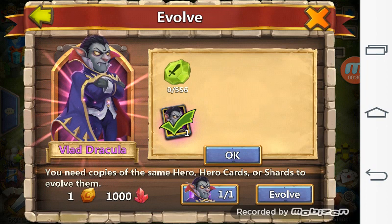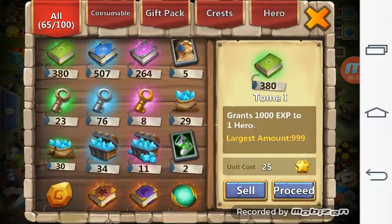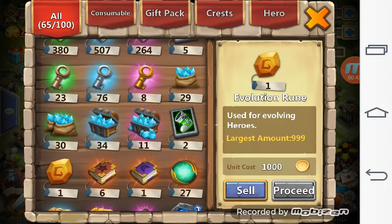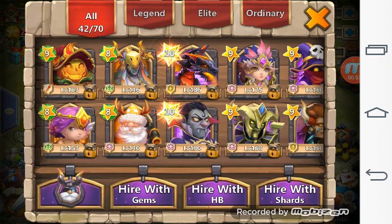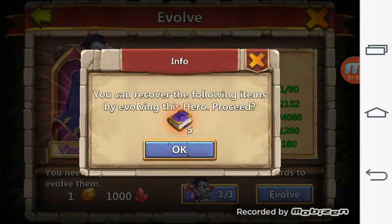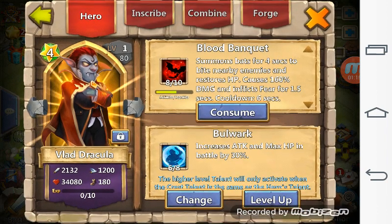So let's take a look at him — he's gonna give me five books back. But before that, let me go ahead and check my warehouse. Everything's set. I have the evolution rune and the evolution stone. He's gonna be the fifth hero evolved, after Pumpkin, Cupid, Santa, and Druid. Let's go ahead and evolve him — you will receive five books. He's pretty, right?